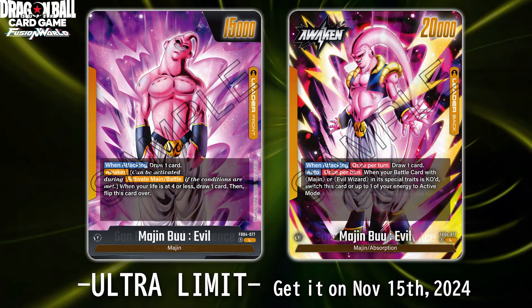Moving on to one I am super excited about — Majin Buu Evil, essentially Super Boo where he absorbs Gotenks. The front side is standard, awakens at four life, nothing too crazy. When it awakens it's a 20k leader that draws when attacking, and also has an auto once per turn ability. When your battle card with Majin or Evil Wizard in its special traits is KO'd, switch this card or up to one of your energies to active mode.